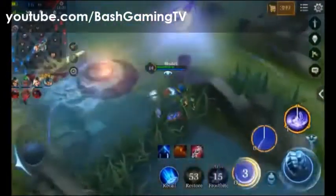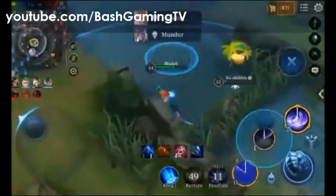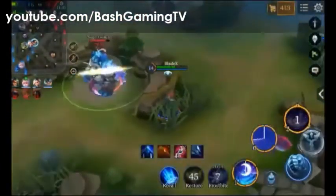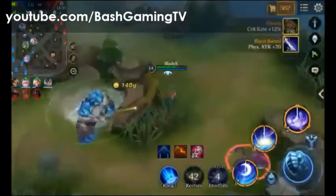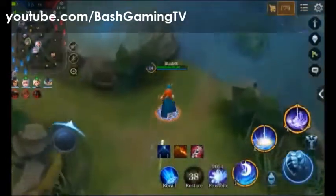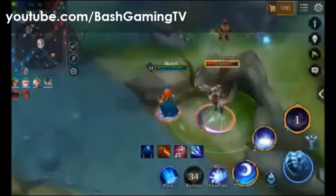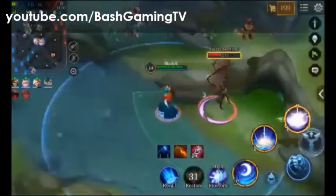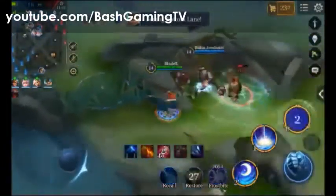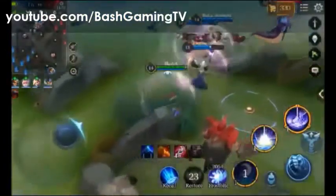Sambil nge-jungle lagi buat nambah darah. Misalnya kita sudah pakai item salt river, hitamnya jadi enak buat nambah darahnya. Di sini kita mau crit — critical-nya biar damage kita keluar lebih gede kalau ada critical-nya.